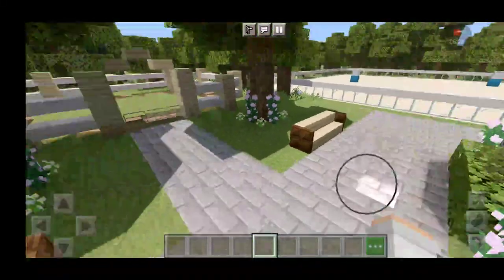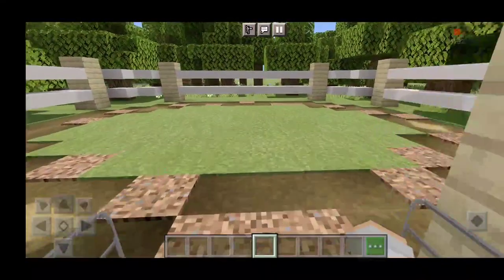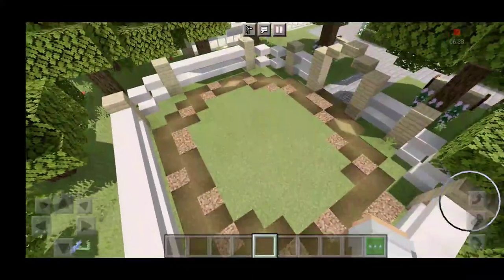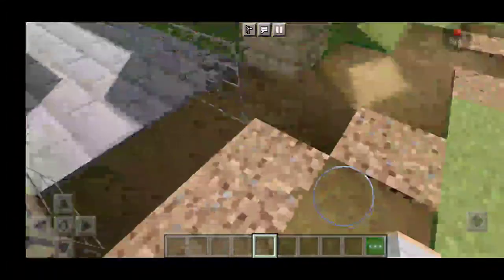Right here behind the tack room and the wash stall we have our round pen. It's very small and not the most perfect circle — more of an oval, I would say — but it does the job.